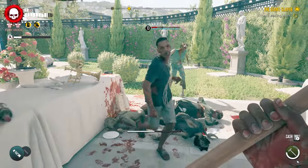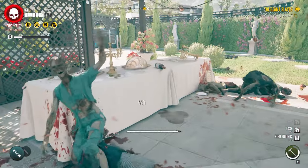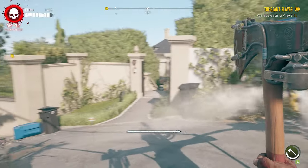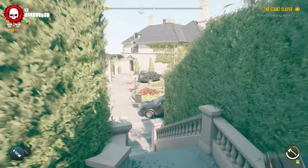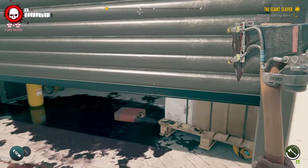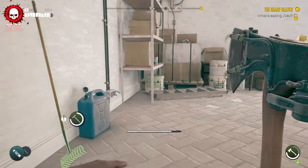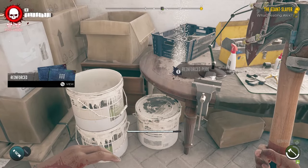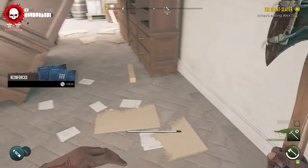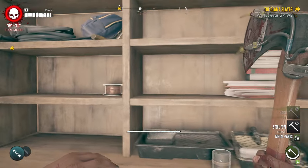This is the easiest weapon to get out of the lot — you don't have to fight a single zombie. All you have to do is leave your starting base in Bel Air and break some crates to access a hidden area. The hidden area not only contains the rake but a blueprint and a bunch of crafting materials as well. Here's where to go.